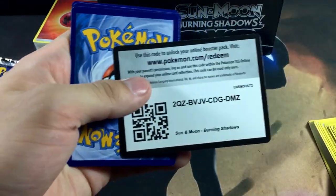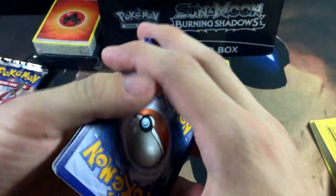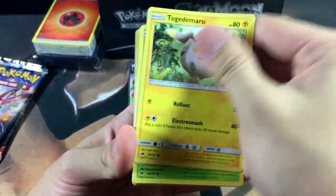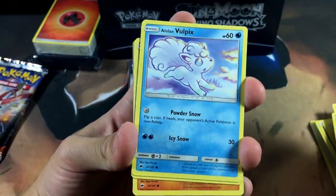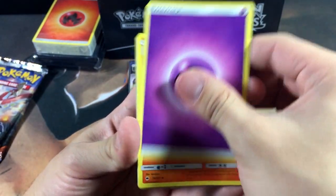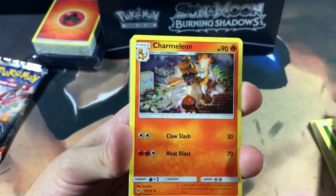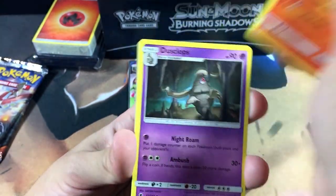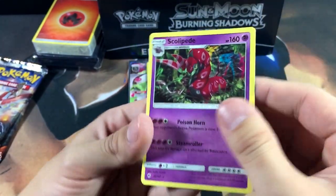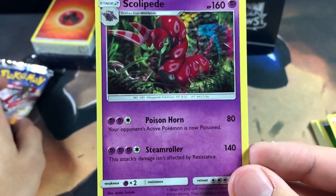Let's get into the next pack of Burning Shadows. So far we're doing pretty decent — we got one GX and two holographics, which is better than nothing. Pack contents: Togedemaru, Wimpod, Riolu, psychic energy, Charmeleon — which has amazing artwork — a Pikachu, and a Scolipede with Steamroller and Poison Horn attacks.